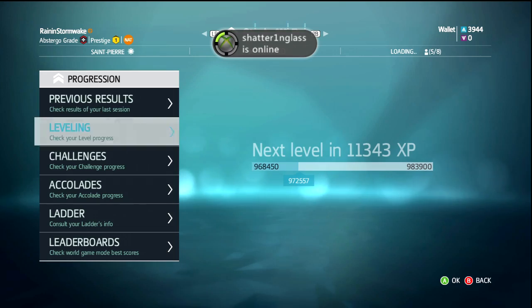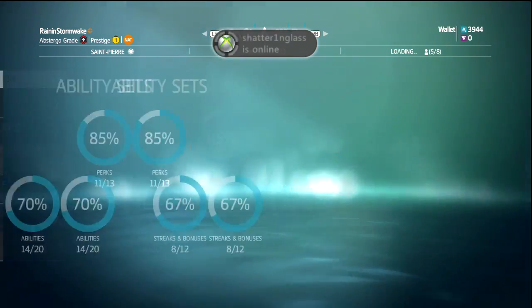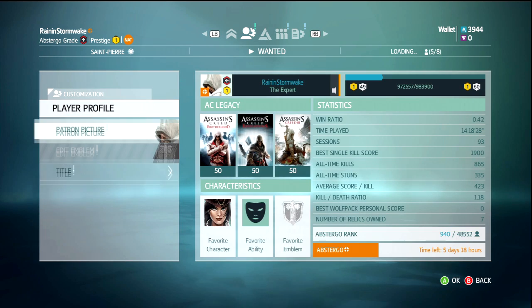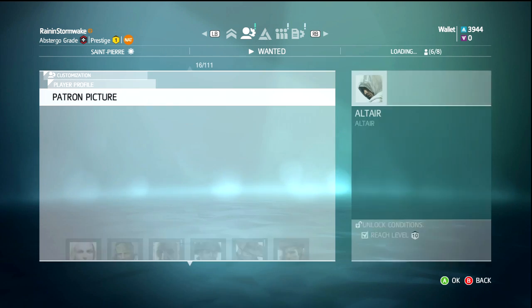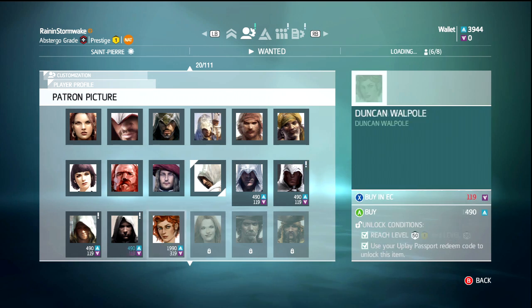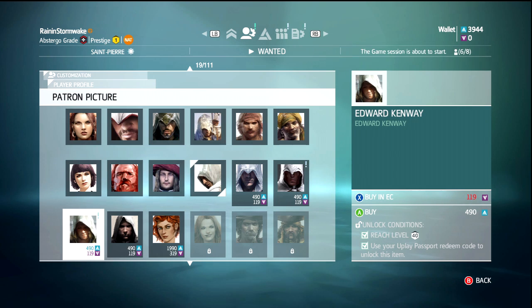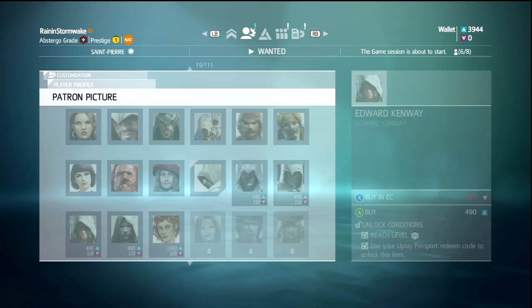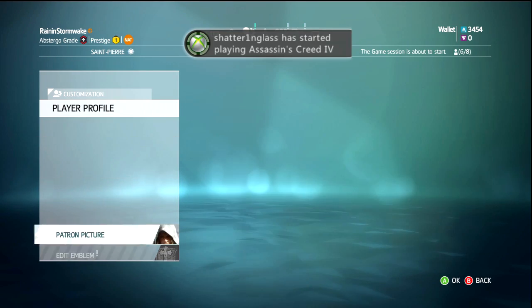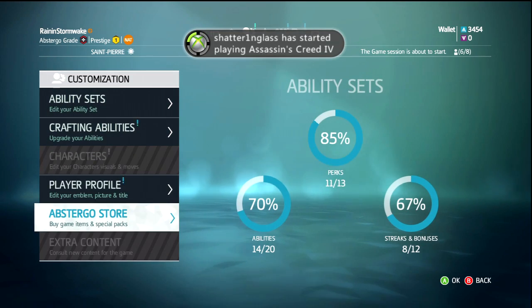What's up guys, Brandon Stormwick here bringing you a Wanted video today. I'm going to talk about some tips and tricks for Wanted to help you guys get better at Wanted in Assassin's Creed 4. I've talked a little bit about the change of mechanics in AC4 — the game focuses more around stealth, trickery, vision impairment, and it's more focused around social stealth than pretty much any other multiplayer before.